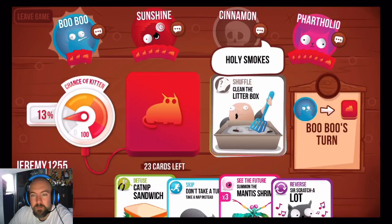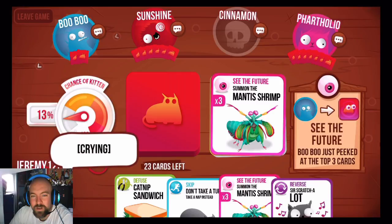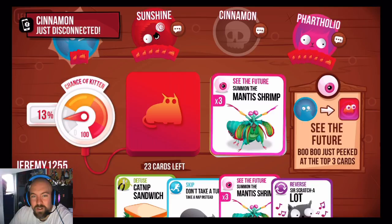You get a quick little display — four players left — and what are your odds of getting the card. Holy smokes! You can do one, two, three — get these, do stuff. I can do a Boo-Hoo-Hoo — that's awesome! Cinnamon is not happy he lost, doesn't want to watch the rest of the game.